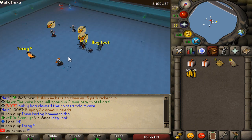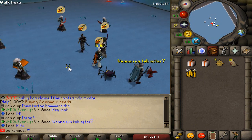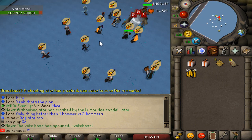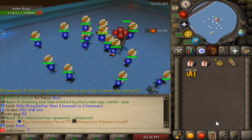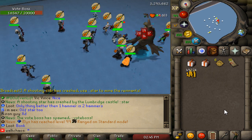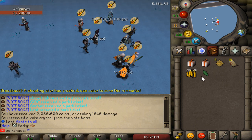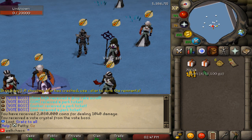Next up we head to the Vote Boss — absolutely beautiful location. Look at this boss model — honestly I might like this model even more than the original vote boss. We slay him and I get a vote crate plus free cash. Definitely taking that!